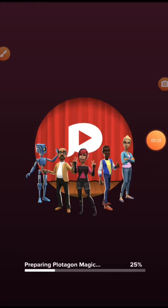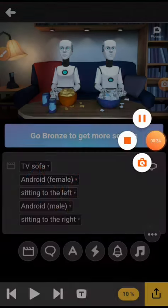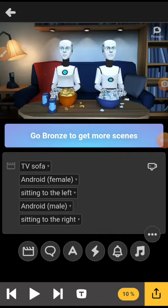The first thing you want to do is log on to Plotagon. Then you want to pick a double scene, which I did. And I'm going to use these two robots here for an example.